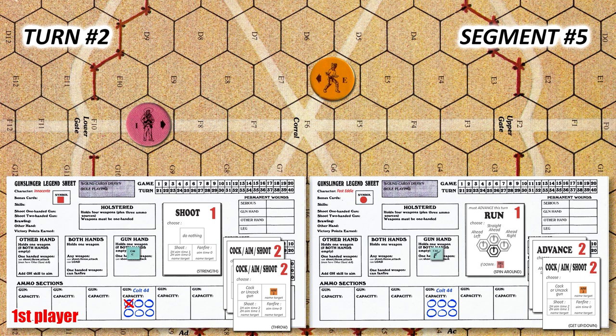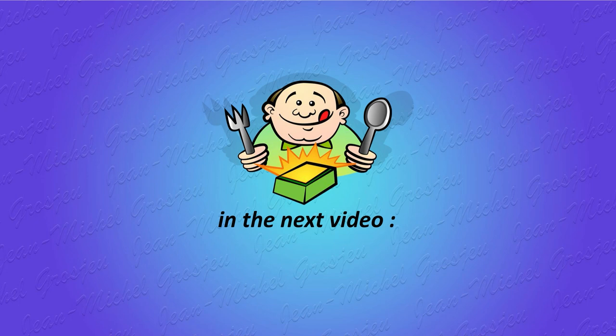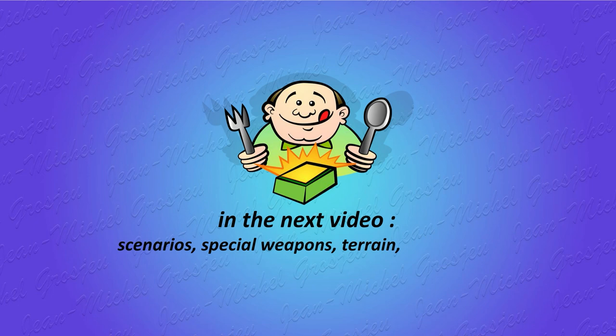Fast Eddie runs 1 hexagon ahead. The situation has completely changed — Fast Eddie is just 4 hexes away from Innocente, and Innocente will need 2 segments with a cock aim shoot action to cock his gun and be ready to shoot again. So Fast Eddie can aim 1 more time and get 2 more aim points than Innocente. Both players will probably increase their aim points, and the question is: who will shoot first? That's the fun of Gunslinger — and that's not the half of it! In the next video, I'll be introducing a whole host of further refinements: scenarios, special weapons, terrain and obstacles, brawling, and much more. So take a little rest and meet me again very soon. Salut les amis, et à bientôt chez Jean-Michel Grosjeux.